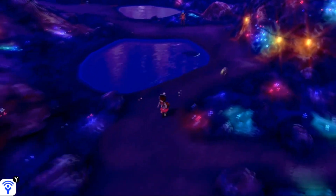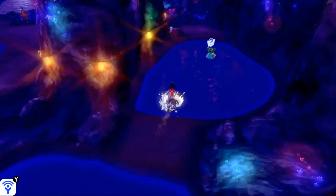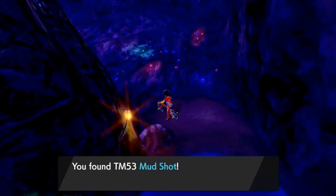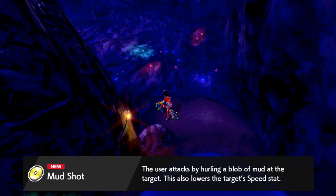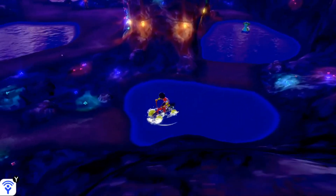Dodge these Stunfisk that are hiding and make your way to the right. Here's where you're going to need your water bike. You can go over the first pond, over the second pond, and you'll find TM53 Mud Shot. It's actually guarded by a Gastrodon, which is sort of fitting. Anyways, we're going to make our way past these two ponds.